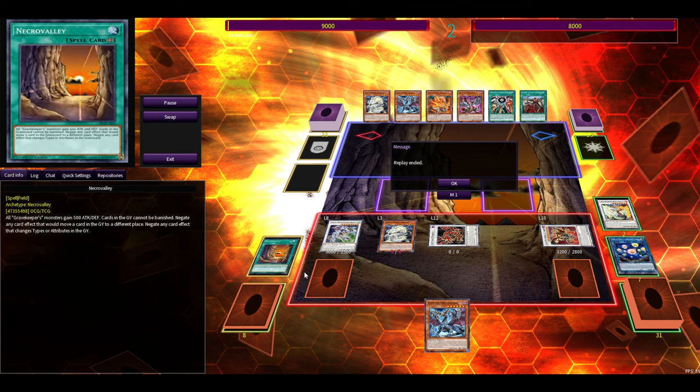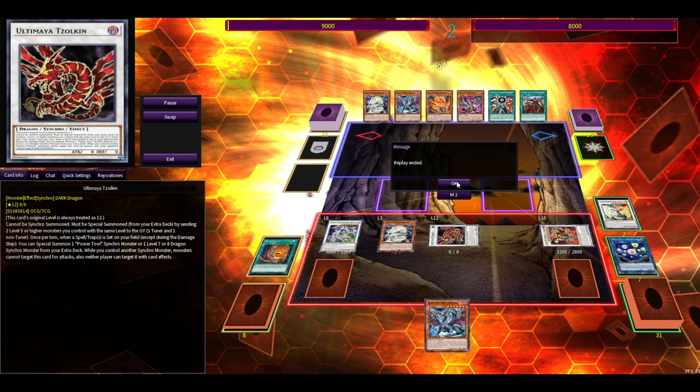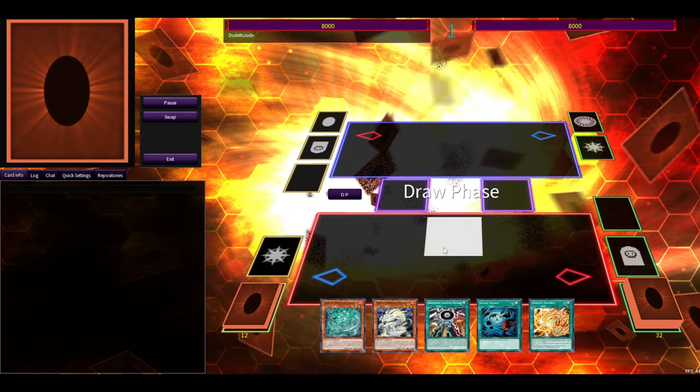If you have something like Sangen Kaiman you can protect yourself during battle, which is really good. Next is the High Paladin + Secret Village line.